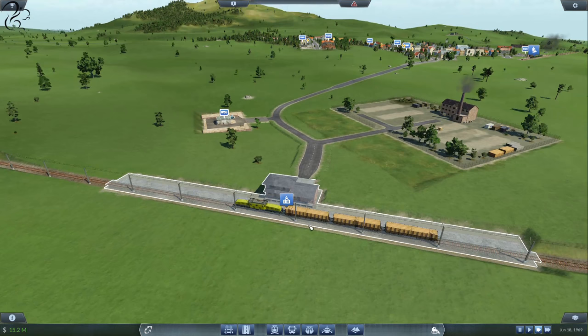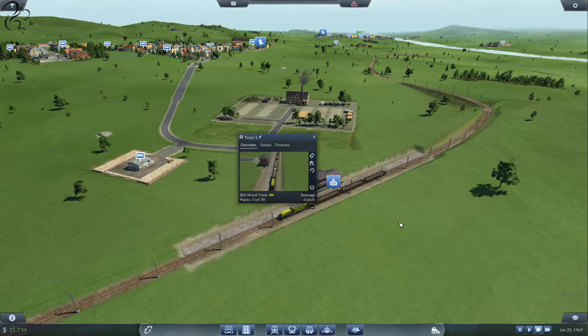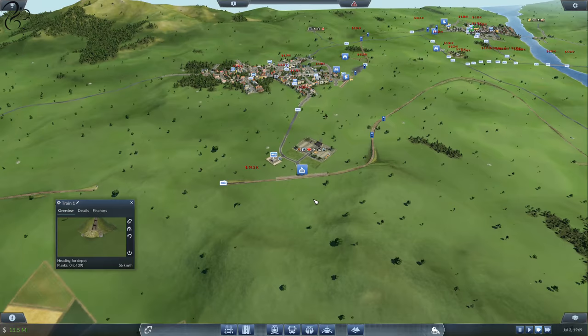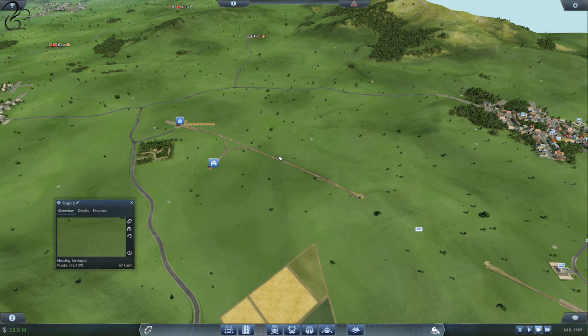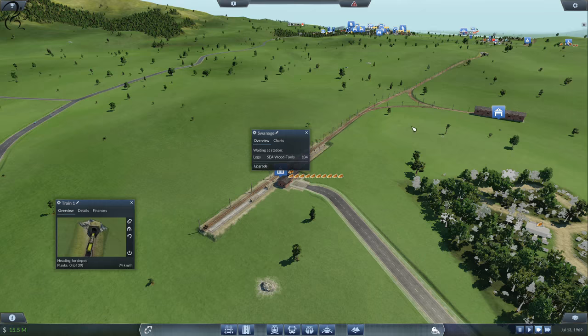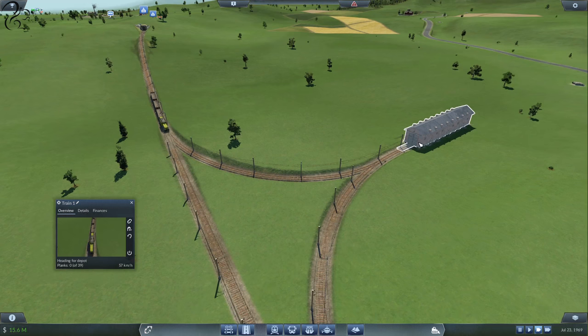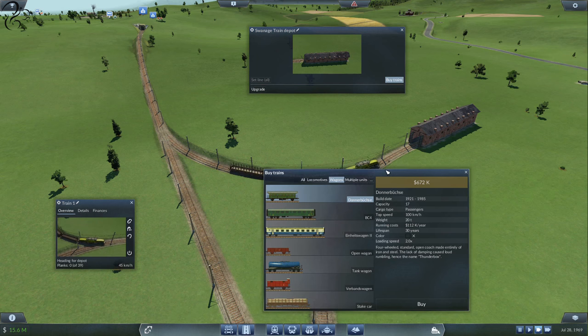Freight trains do tend to be longer, though this guy isn't — he's actually quite short. What we need to do is add more wagons on the back of this guy straight away. He's currently got nothing in him, so we're going to tell him to go to depot and add some more wagons. We're going to need a passing loop here, maybe another one down there, and probably another one here. You can see the amount of logs available is astonishingly high — we need to move more logs out of here. We'll probably need at least three trains on this line.